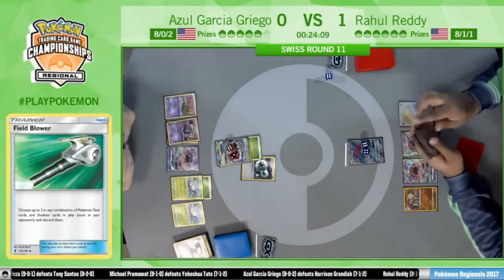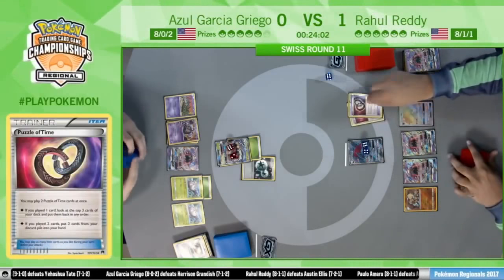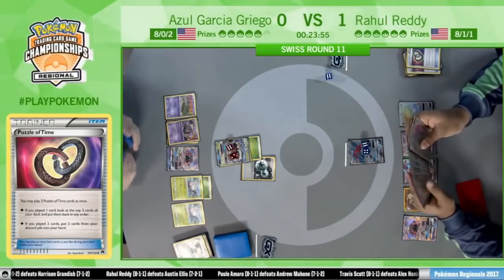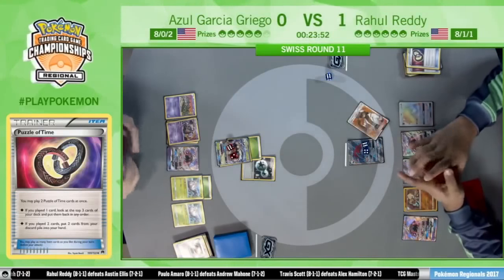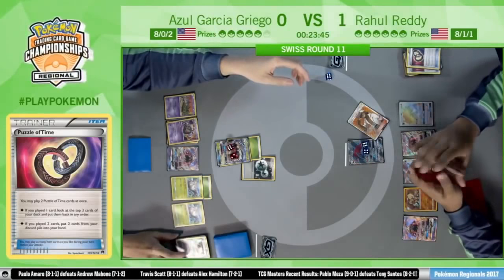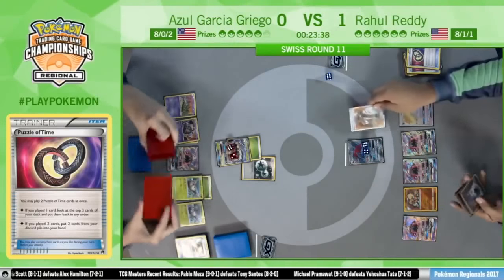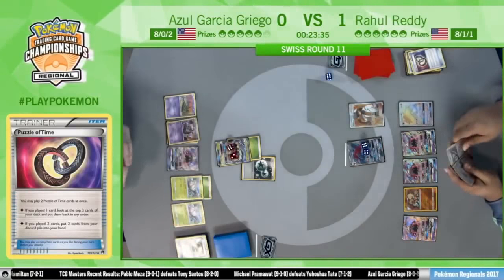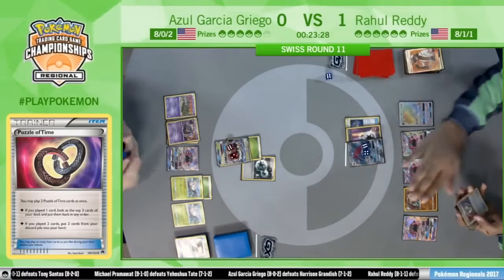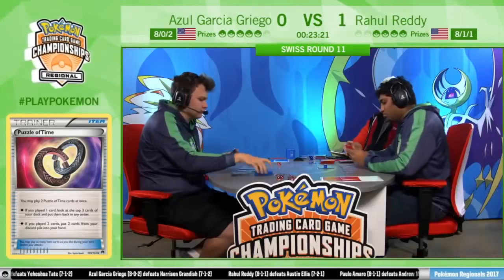Interesting to see what else he chooses with the Puzzle of Time — he goes with the Tapu Lele. There's a Wonder Tag getting those abilities in while he still can, and there's Professor Kukui. Does this add up to enough damage to take the knockout? 140 minus 20 because of Armor Press, so 120 — 10 short. But there's the Choice Band, and even after Armor Press, Rahul will take the knockout on the Golisopod — all thanks to the Field Blower getting rid of Float Stone off Garbodor.